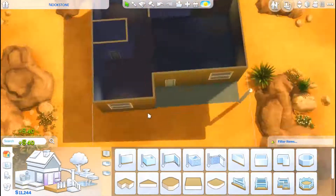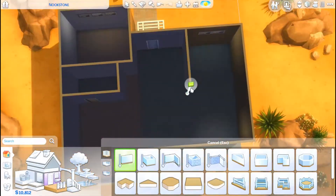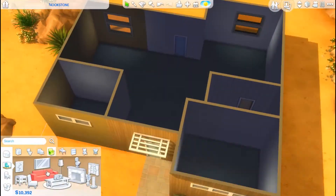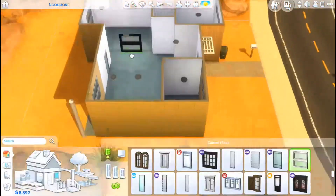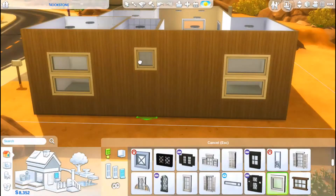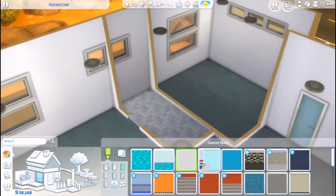Hi guys, it's Chrissy and welcome back to the channel. For today's video we're going to be renovating the Nook Stone House in Oasis Springs. This began as a starter build that EA did - it was a really small one bedroom, one bathroom, and the bedroom wasn't even closed off, it was more of a loft style type of house.